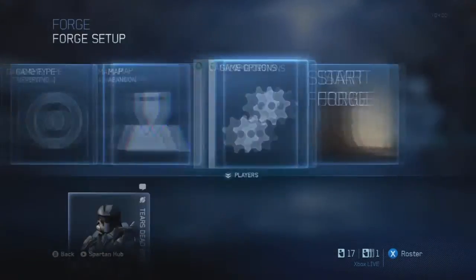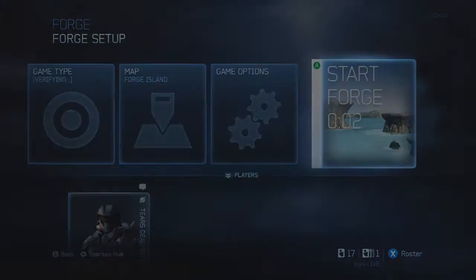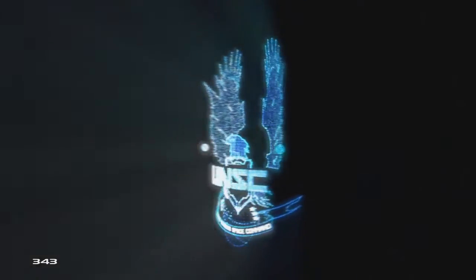Hey guys, what's going on? I thought I'd make a really helpful guide for you guys on how to actually use the green screen on Halo 4 in Forge Island and make a cool video out of it.